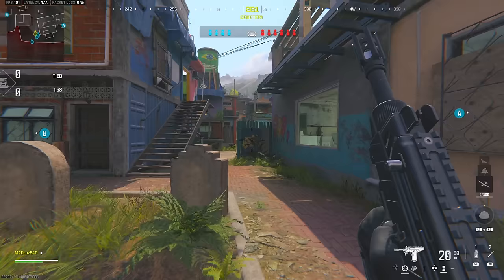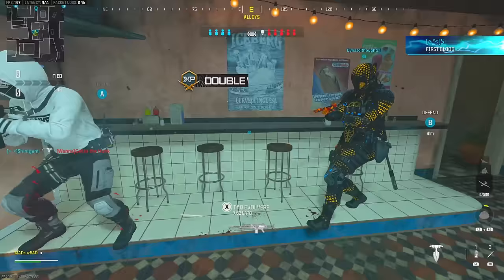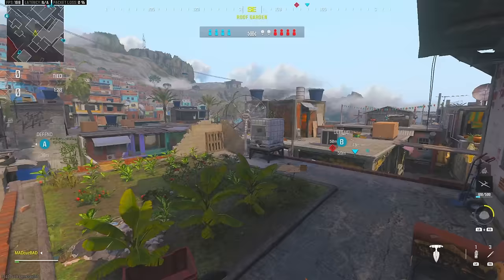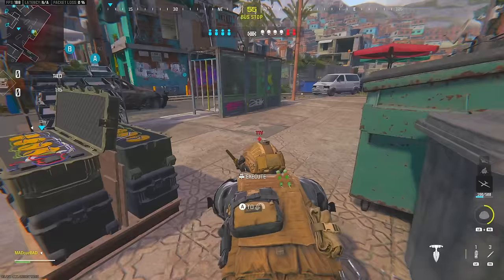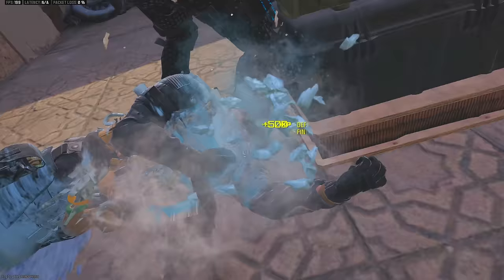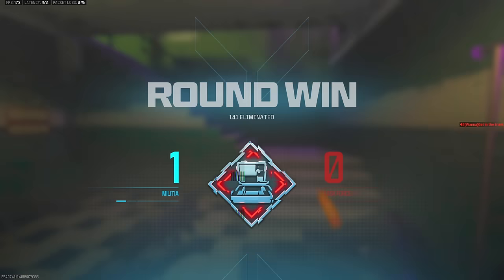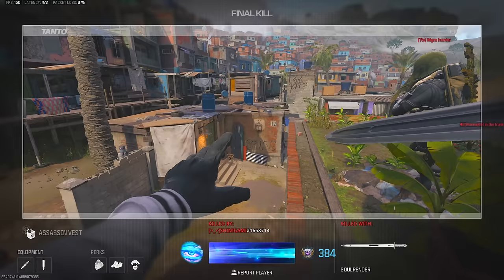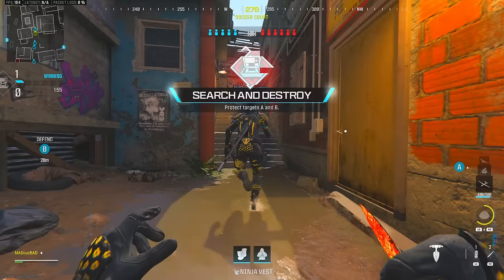We got Favela again - I keep trying to get these new maps to pop up in rotation because I haven't even played search on them yet, but they never pop up, and when they do people vote for Favela. Oh okay, he's using a riot shield, I may have to switch melees. Got him. His name is TTV - oh he's laying down, let's go, another laying down execution and stomped his face. Love it.